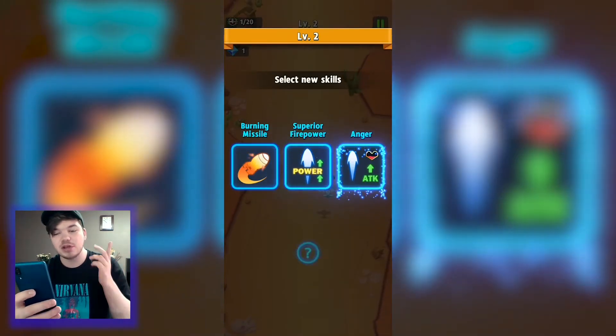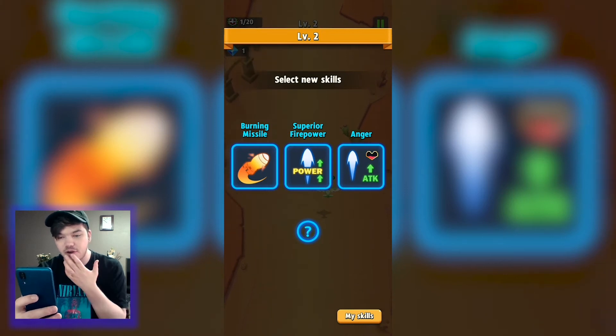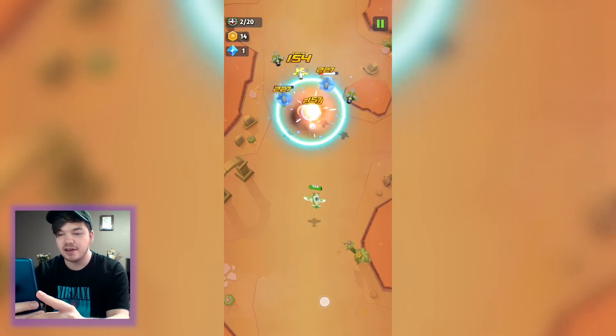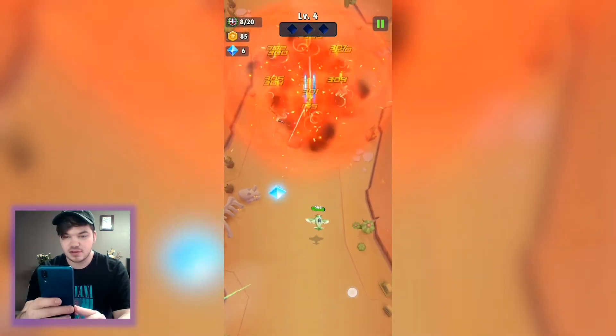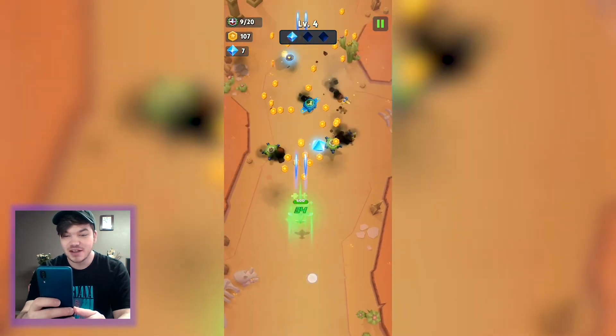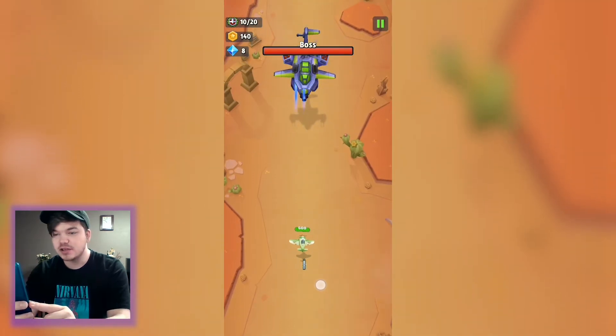Every time you level up you get to choose a different ability. Let's go with burning — so now we've got both burning and frozen missiles. Whoa, did you see the explosion strike? Oh my god, that is so overpowered!